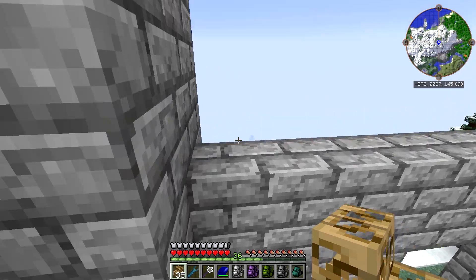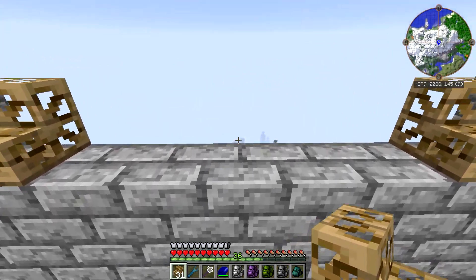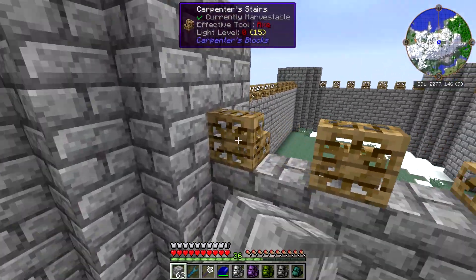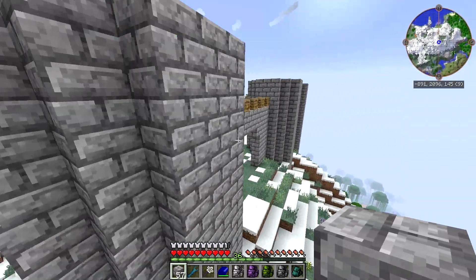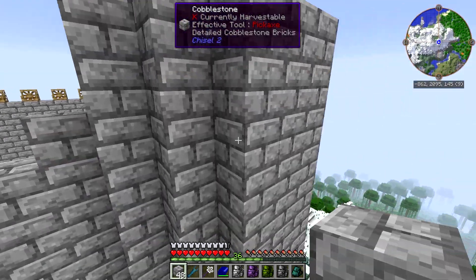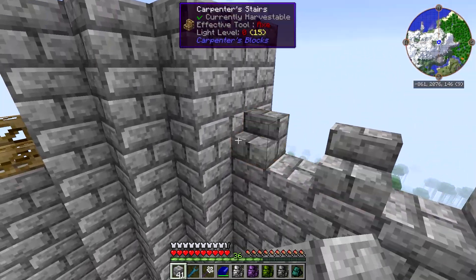Let's put those cobblestone textures on to the parapets like this. And that actually looks pretty good. How's it look from this side? Yeah, still looks like it fits. So this is good, this is perfect.